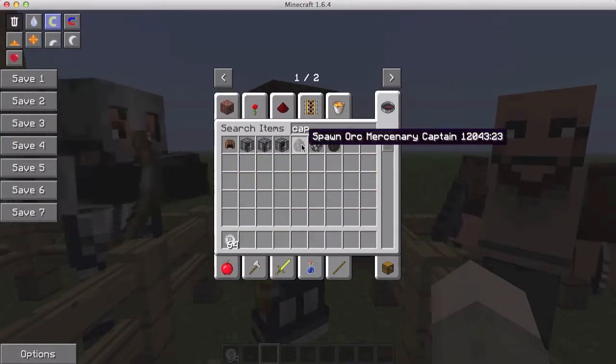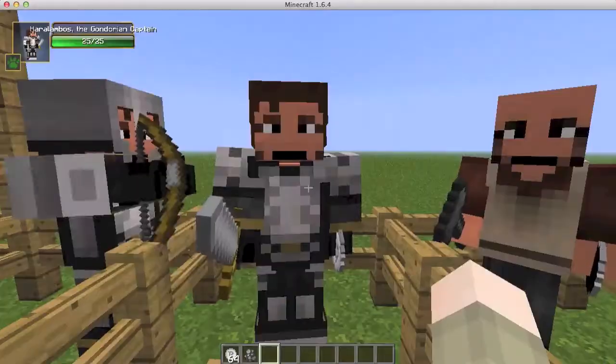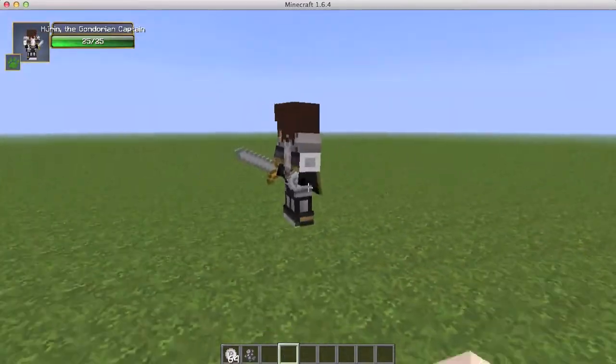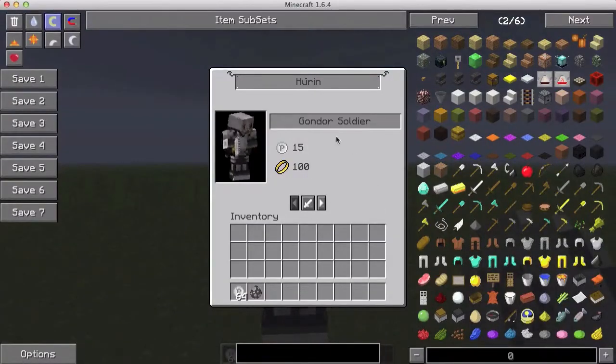If you run up to a Gondor captain with your coins and right-click on him, you can hire a soldier, an archer, a cavalry person, or an archer cavalry person. You pay money to hire them, which is really cool. For the cavalry person it's 25 coins or 200 — I think we need the golden ring first.